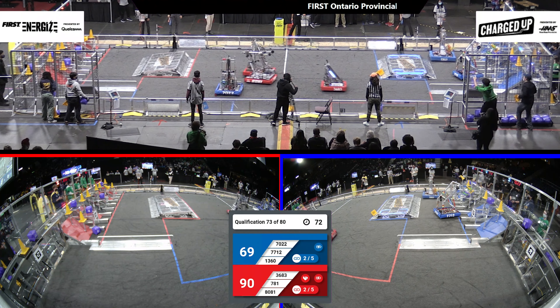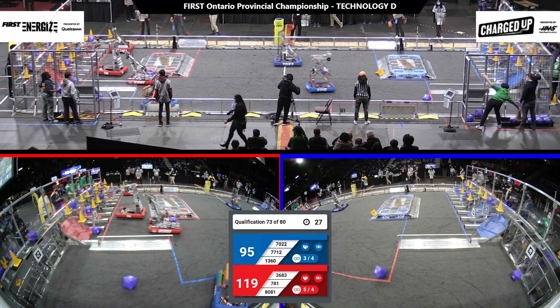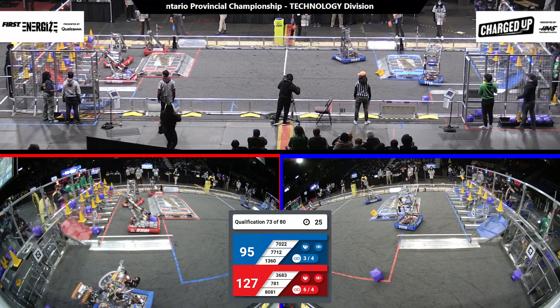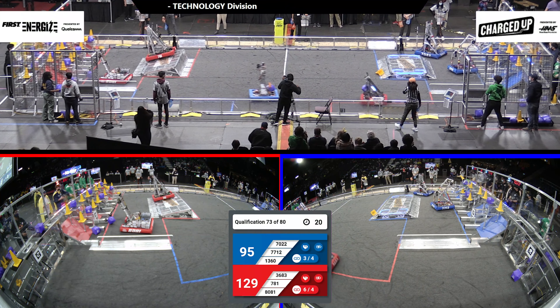Back to the Blue Alliance, I see 13-60 with a cone in their intake, trying to line up to score that, and they score it in the high node. Racing back out of their community and back to their substation to grab some more game pieces. 36-83 trying to swerve around some defense, but 70-22 standing strong. 36-83 gets away, scores that cube in the low row of the Red Alliance.